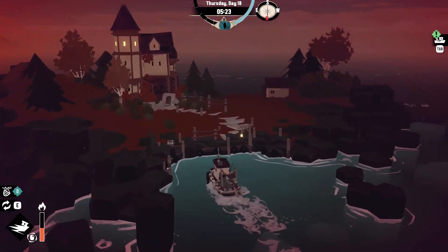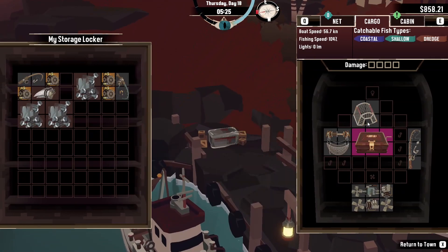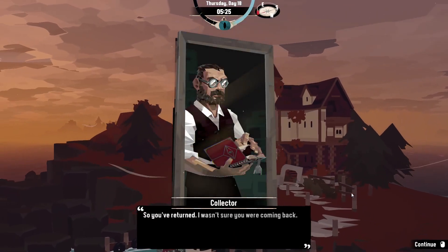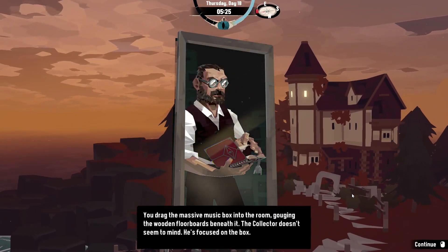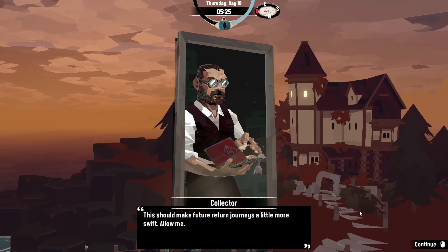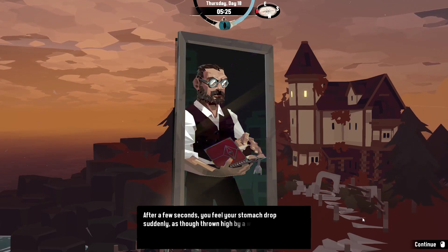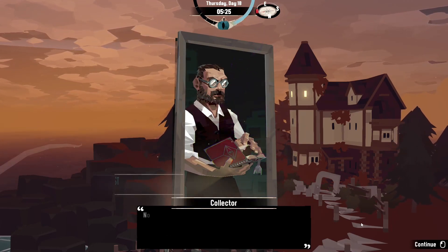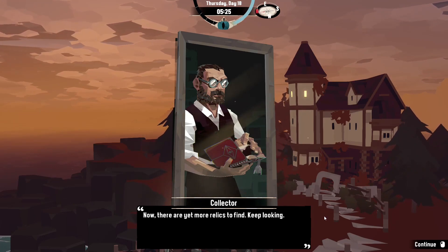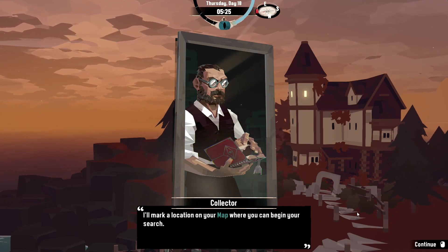The relic is in storage, so we have to go there first. At the collector: you've returned, the massive music box is removed from inventory. Click through the chat and he gives us a new skill — Manifest. This is quite a good one because it's basically a fast travel option back to him, so wherever we are on the map we can activate it and reappear back at his place.